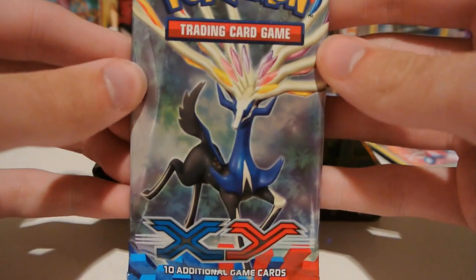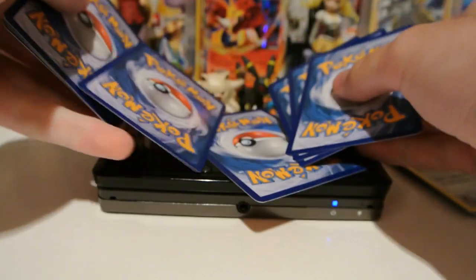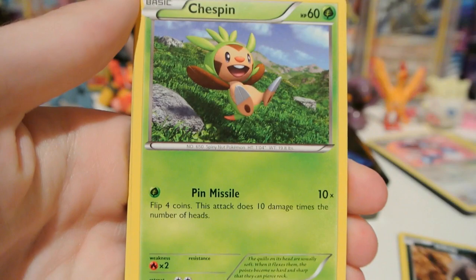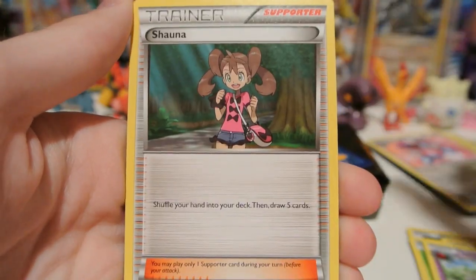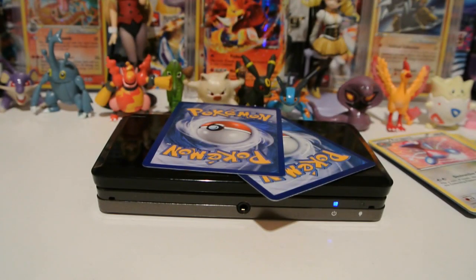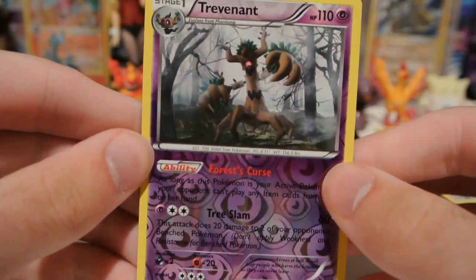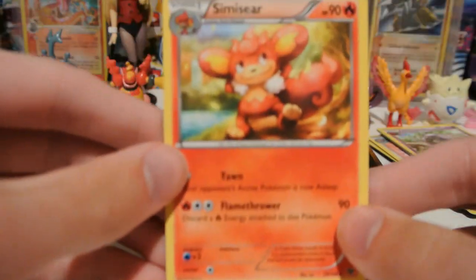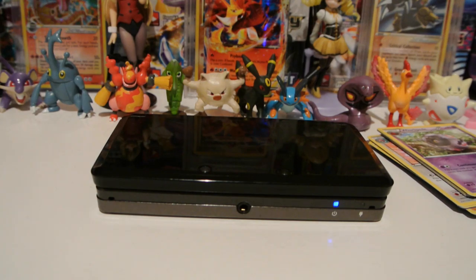And we have an XY pack now. In this pack we have a Phantom, Inkay, Chespin, Panseer, Staryu, Whirlipede, Fairy Garden, and Shauna — finally, some good trainers. My Reverse is a Trevenant, that's a very nice Reverse to pull, very playable card — that's normally a hollow in the set. And my Rare is a Semi-Sear Regular Rare. So, one hollow and two Regular Rares.